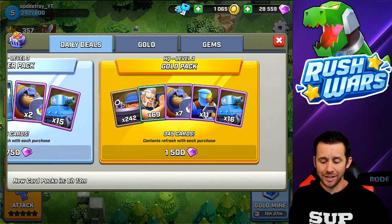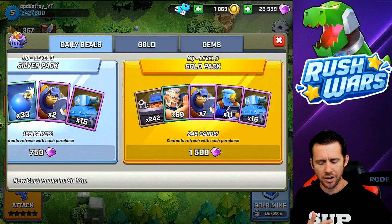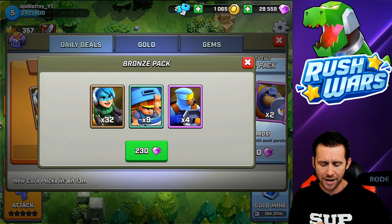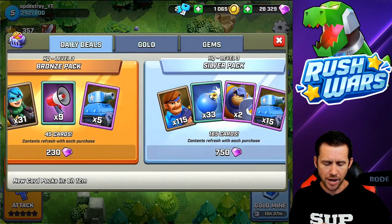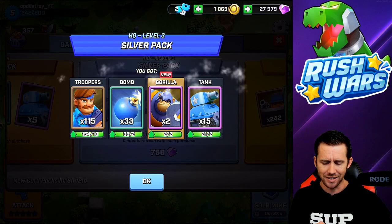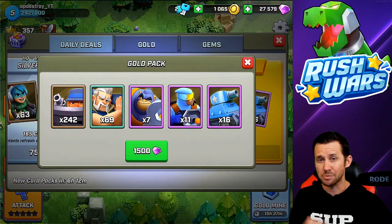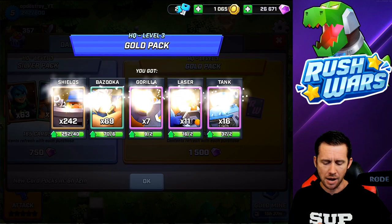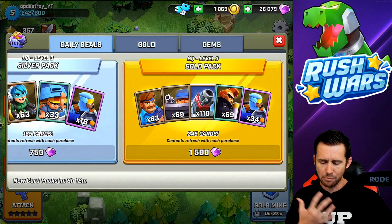I'm really liking the laser dudes - those guys are dope, they're super strong and shoot through each troop. We're gonna get one of each pack. Let's get this one right here - boom, yes, thank you for the bronze pack! Let's go over here to the silver pack and grab that - oh my lanta, look at that, we got a new gorilla, I love that. And then come over to this big 1500 gold pack here and pop that one.